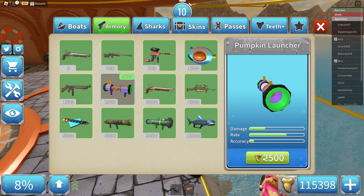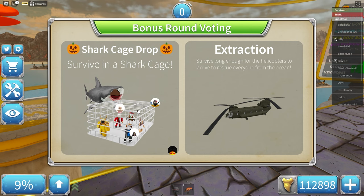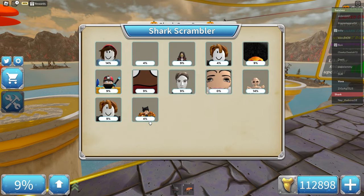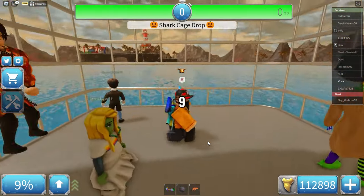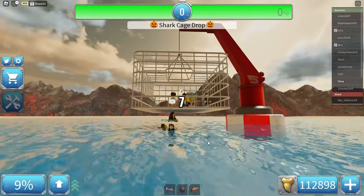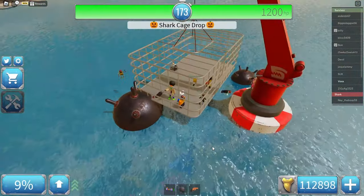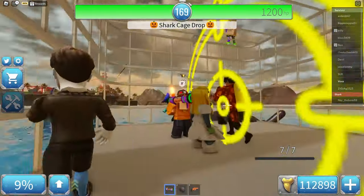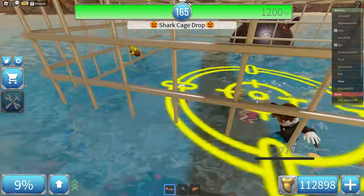Let me actually get the pumpkin launcher. There we go. Here is the new shark cage drop boat. I'm actually really curious to see what this is. I think this is like the raft or like the old rig, but you spawn underwater in the shark cage. Here is the launcher, and the fire effects are so cool.